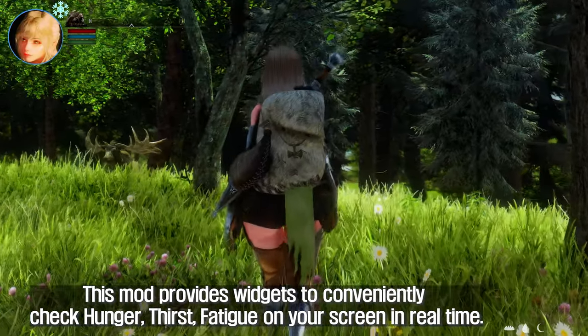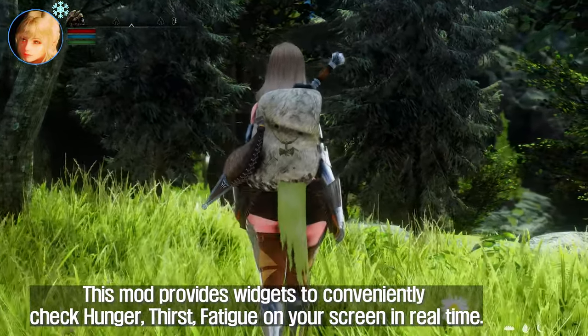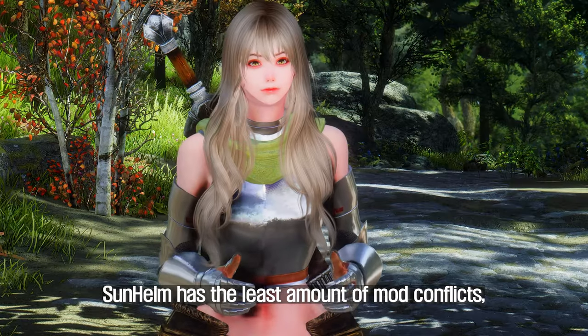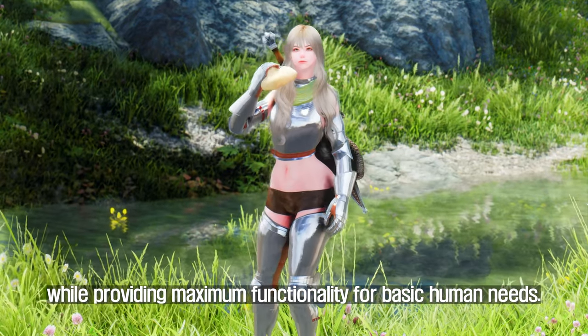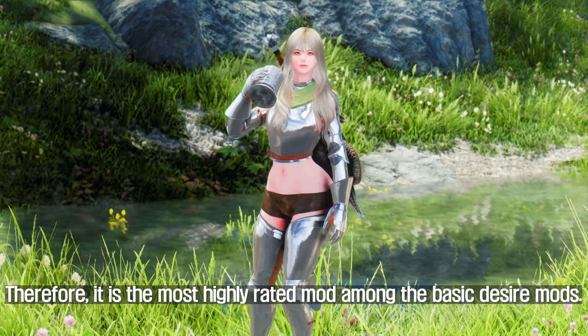This mod provides widgets to conveniently check hunger, thirst, and fatigue on your screen in real time. You can check the current state of your character through the color of this widget. Sunhelm has the least amount of mod conflicts while providing maximum functionality for basic human needs. Therefore, it is the most highly rated mod among basic survival needs mods.